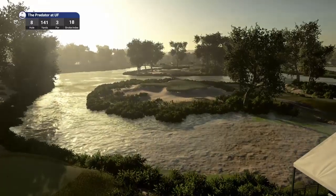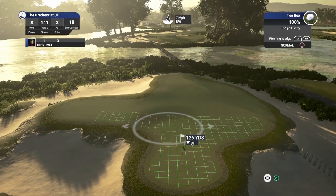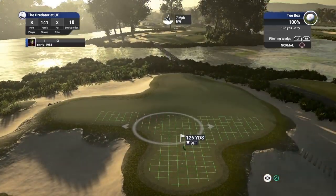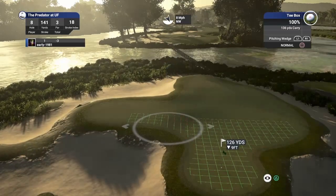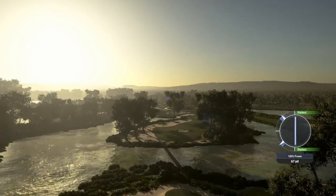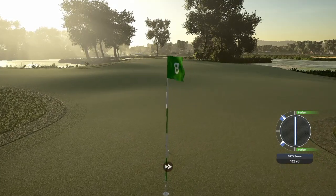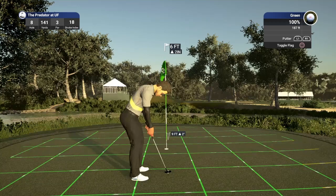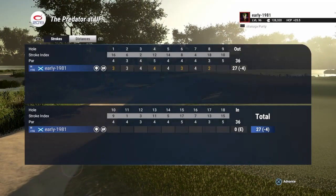Hole number eight, par three, playing 141 yards. It is the easiest hole in the course, so I'm really looking to pick up birdie here — playing 123 exactly with the firm green and seven mile per hour wind. Going to loft up this pitching wedge, firing right at the flagstick. It should stop very quickly due to the wind holding us up and the amount of loft. Absolute phenomenal strike — right at it, get in! What a golf shot. It sits down very quickly and should be about a six foot putt for birdie. Six feet exactly, moving to the left — just right edge, it does turn, and we do pick up another birdie. We move to four under par through the first eight holes.